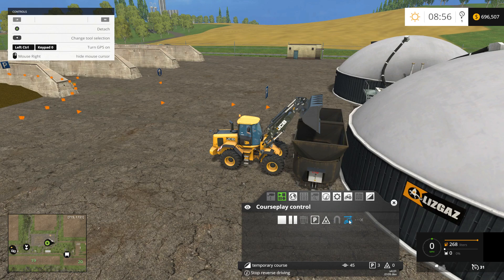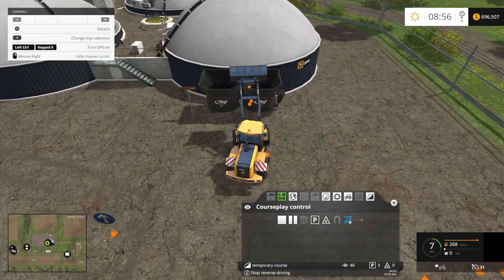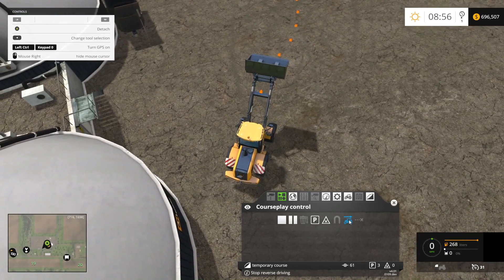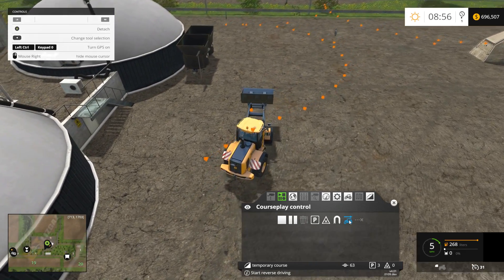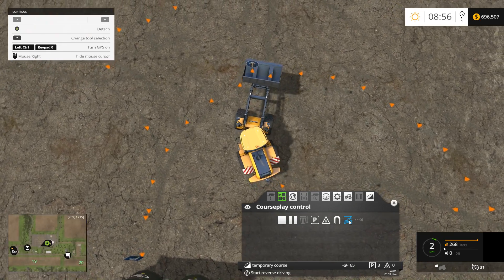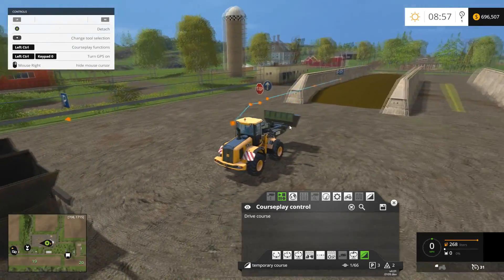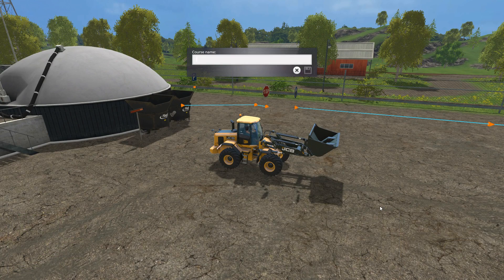Put it in reverse driving again, back up and do another nice easy turn to get back over to the silo. Then set it in forward again, come around, and stop right in front of your start point. That should be the course. Go ahead and save it — I'll call this 'Unload Silo 1.'